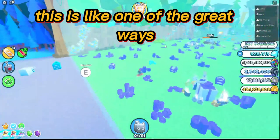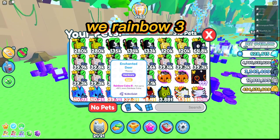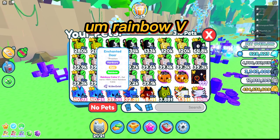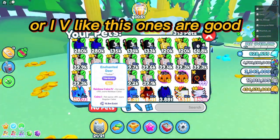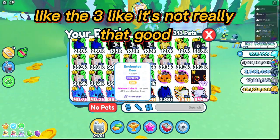This is one of the great ways because all my pets, as you can see, have Rainbow V enchantments. Try to get the best ones — Rainbow V, Tech Coin V, and Friend. The ones with V or IV are good. The ones with III are not really as good.